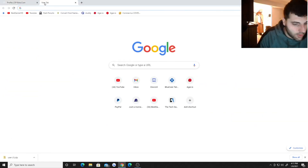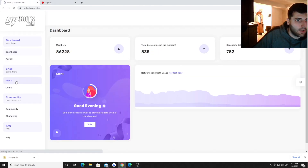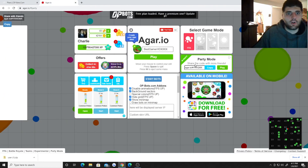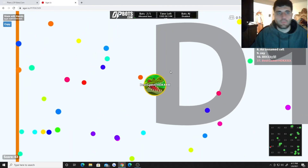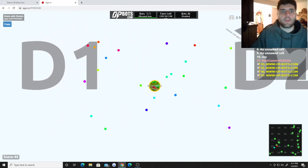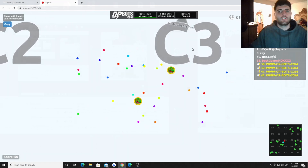Now we're switching over to agar.io. Once you choose your plan and click whatever amount you want, hit Buy. Then create a party. Right now I'm on the free plan — I'll switch it over to show the bots in a second. On the free plan you do get 5 free bots. There they are, loaded in. X is to split your bots and you can see where your bots are on the map.